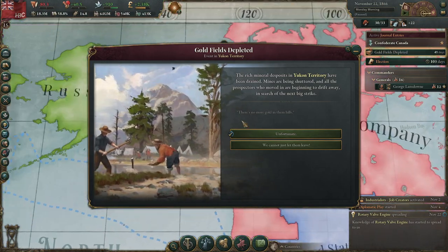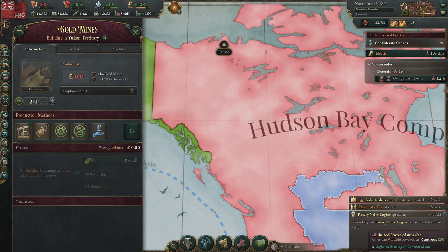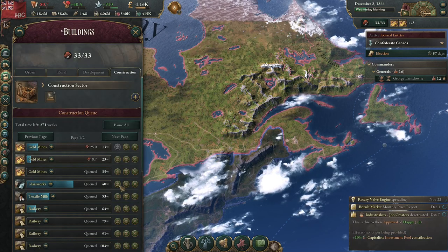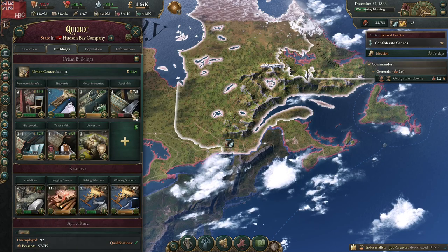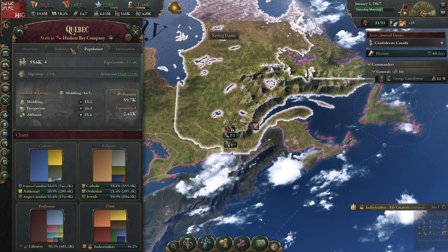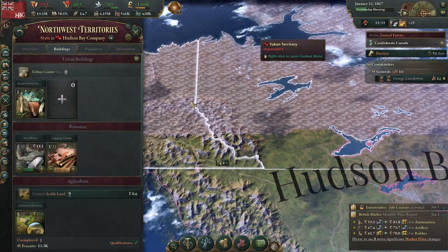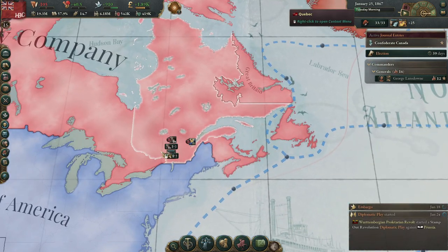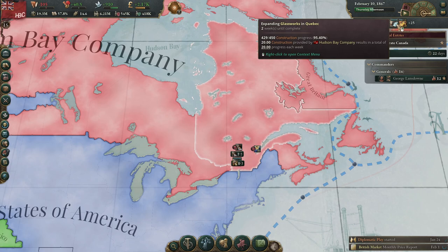The gold has been depleted in the Yukon. It doesn't tell you this, but now you can go to the Yukon and build gold mines. I wish the game actually told you that it gives you gold mines when it gets rid of your gold fields, but it does. I'm going to finish off the glass works before I move on just to get that full benefit. There's actually not enough people living in the Yukon, which is funny. Hopefully there'll be a more reliable group once we have mines up there.